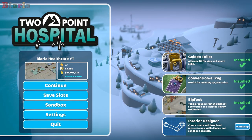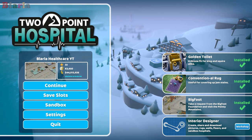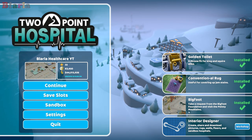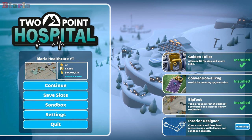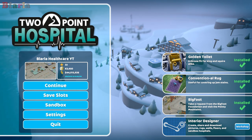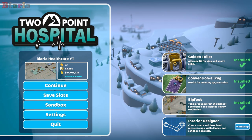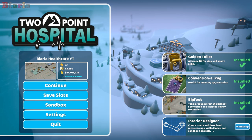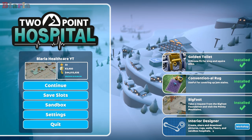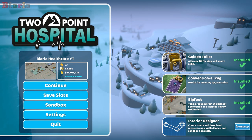Hello peeps and welcome to Two-Point Hospital - a very special episode because there's been a new update: the Interior Designer. You can see it here in the bottom corner, I have it installed. It allows us to create pictures, rugs, walls and floors for our hospitals, so we can now customize the design and look of our hospitals.